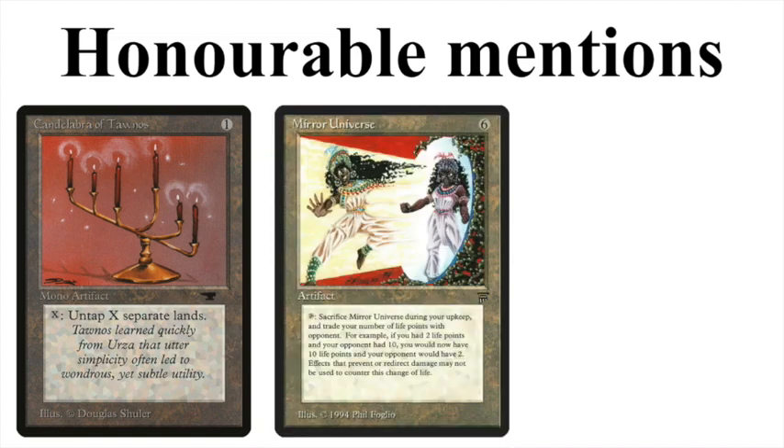The second honorable mention is Mirror Universe, which costs six mana and reads: tap, sacrifice Mirror Universe during your upkeep and trade your life total with your opponent's. This is just insane — you play it and have to wait an entire turn before you can use it, giving your opponent a full turn to respond. That makes it feel fair, though old school is full of unfair cards. Interestingly, this card actually has a written example on it explaining what happens when you activate it — one of the only cards in old school to do that. If you know other cards with a written example on them, let me know in the comments.